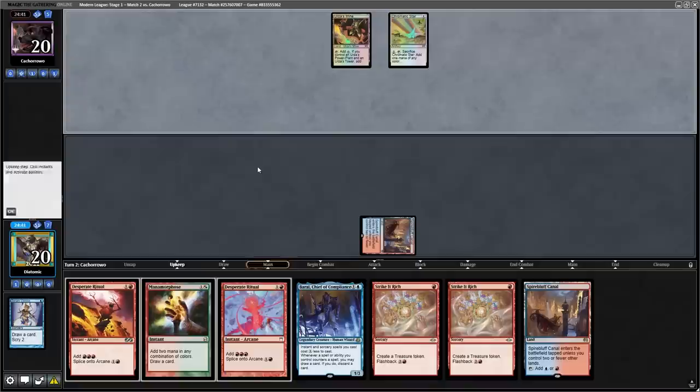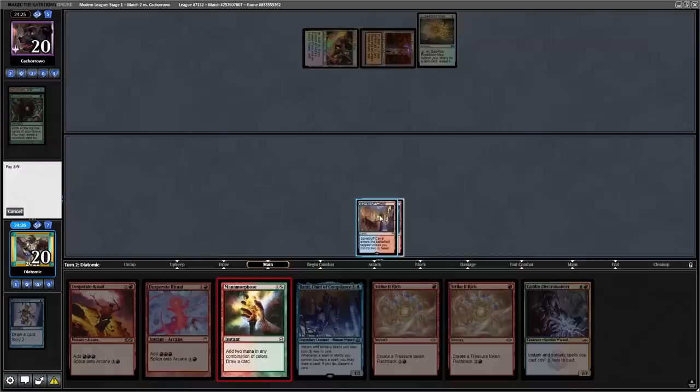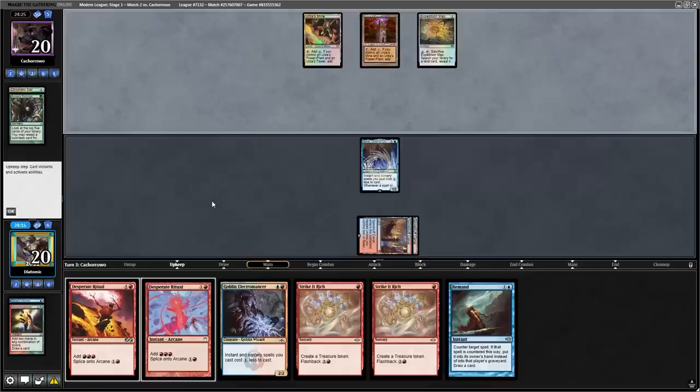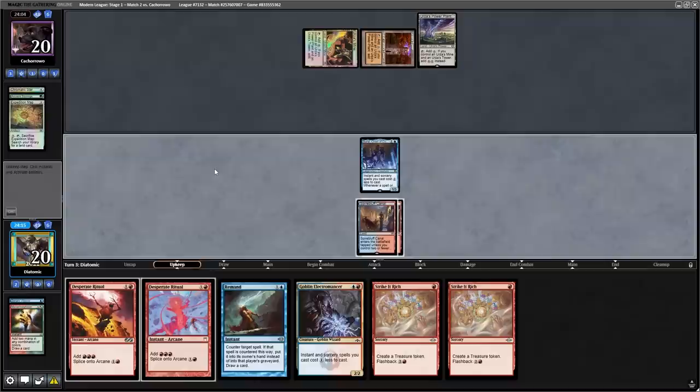I bottom both of the Scry cards, and the opponent follows up with an Ancient Stirrings and plays another Tron land. With the opponent not having guaranteed turn three Tron because they haven't revealed the third land, I decide to cast a Manamorphose to get more information, but we only find a Remand so I have to play the Baral and pass back. Hoping the opponent doesn't assemble Tron — they actually don't. They just sacrifice the Expedition Map and play another Tron land. Somehow they did not have turn three Tron.